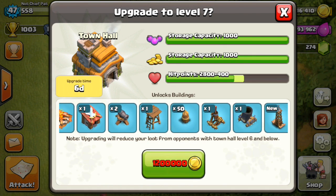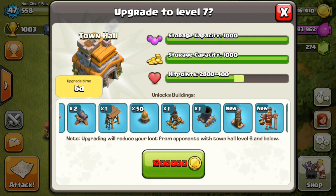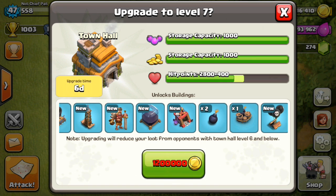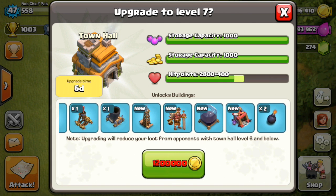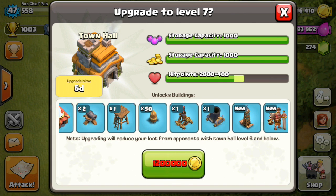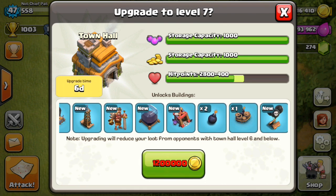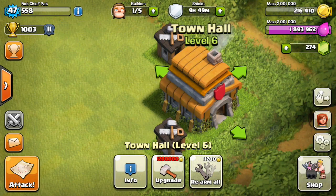At Town Hall 7 we're going to get a new army camp, a new barracks, two cannons, an archer tower, 50 walls, one air defense, a mortar, a new defense in the hidden tesla, a barbarian king, a dark elixir storage, as well as a dark barracks and a couple of other traps. It's safe to say this is one of the biggest town hall jumps in the game and you unlock a bunch of different stuff.